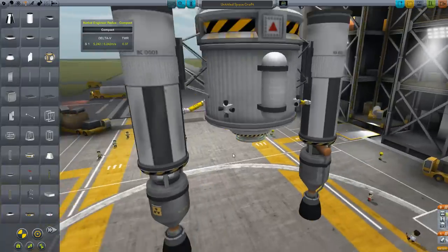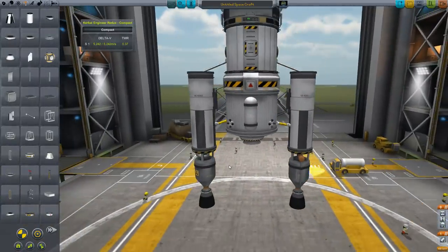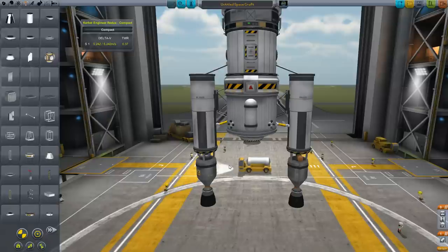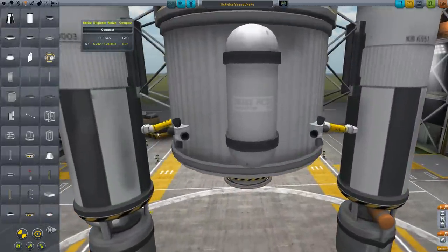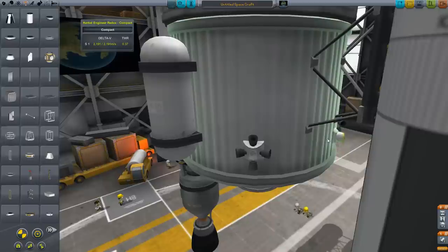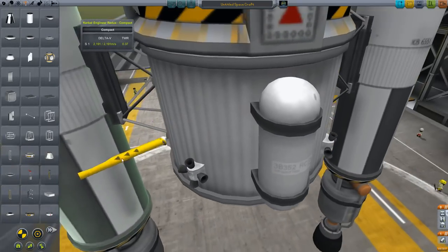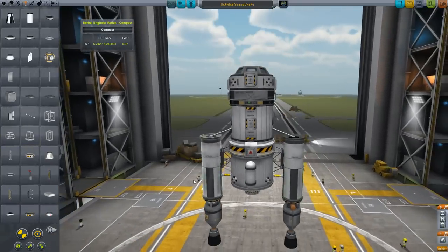I wonder if I did these fuel pipes right. I want to use the center tank's fuel first, and then have the two outside tanks left over. I think that should be plenty of fuel to get to Jool and back, because we're going to use whatever's left over from the lift stage to help get us out there. Should be plenty — 'should be' is the keyword.